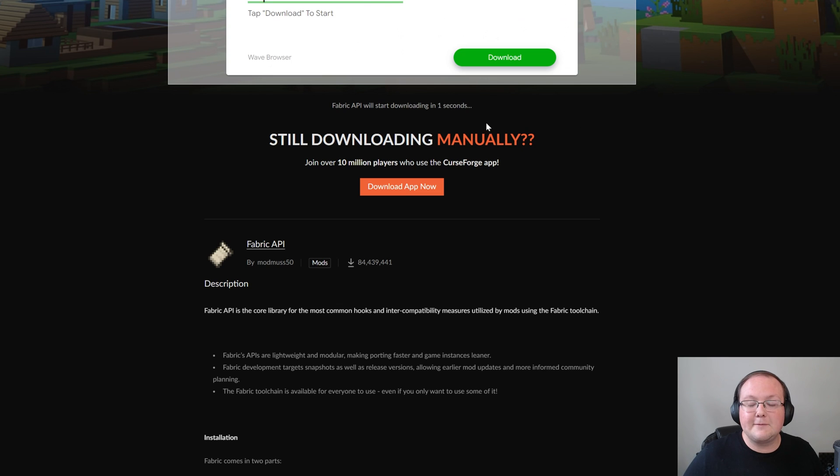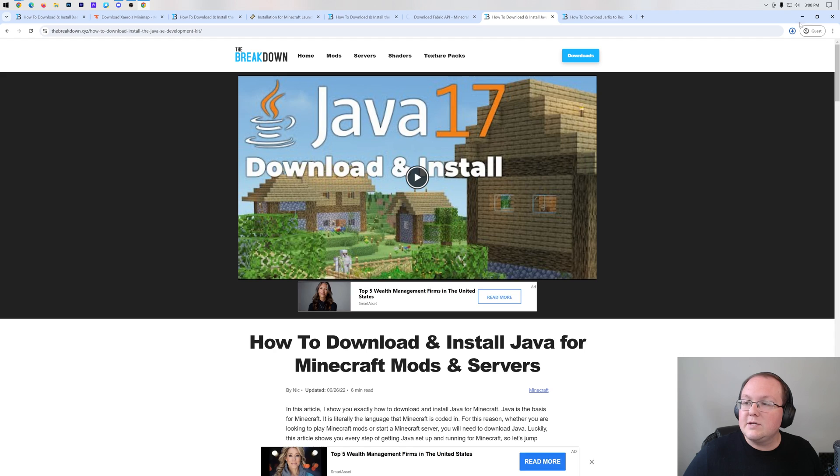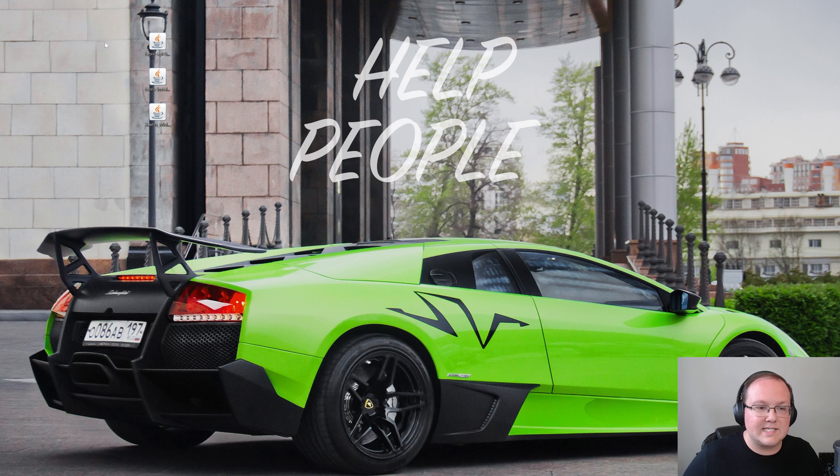You may need to keep or save these files depending on your browser. With that, all the files we need are downloaded. Go ahead and minimize your browser and move them to your desktop to make them easier to manage. You should now have the Fabric API, the Fabric installer, and Xero's minimap — select all three and drag and drop them to your desktop.